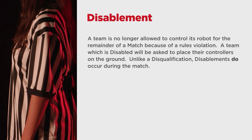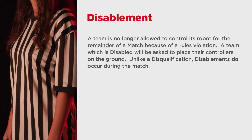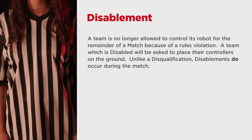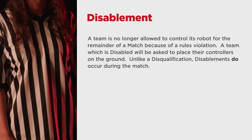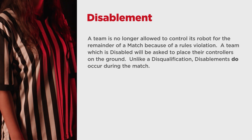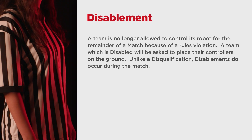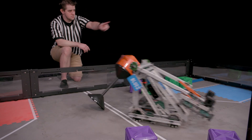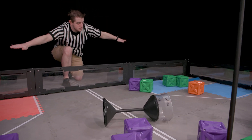A disablement is when a team is no longer allowed to control its robot for the remainder of a match because of a rules violation. A team which is disabled will be asked to place their controllers on the ground. Unlike a disqualification, disablements do occur during the match. Disablements are rare, but since they can occur due to a safety violation, it's important to be assertive and responsive when you identify that a disablement is needed. Remember that the rules which warrant disablements do not always warrant disqualifications, and vice versa.